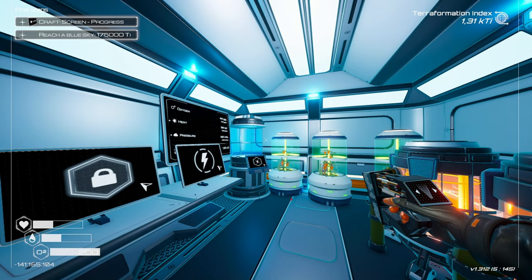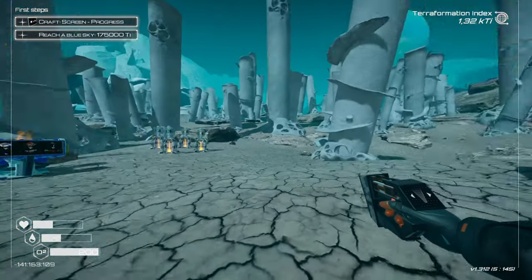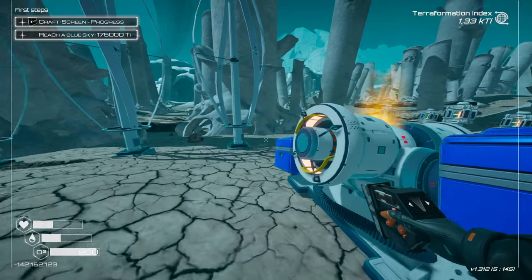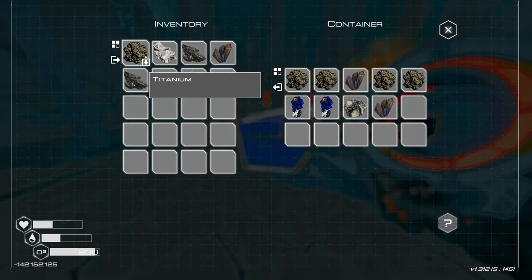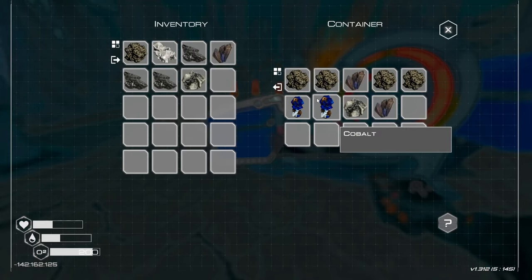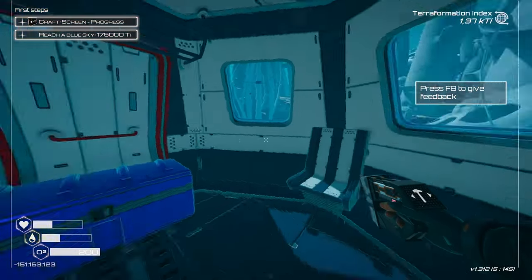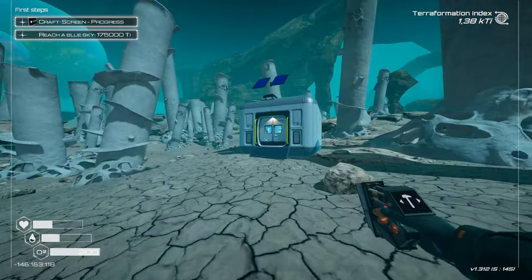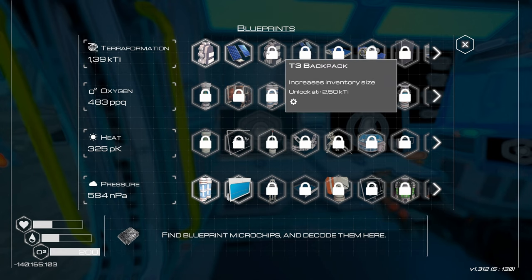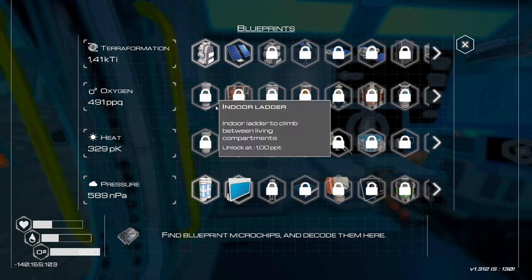Hello and welcome back to the continuation of our Planet Crafter series. As you can tell, we have just crafted a tiny base where we have been starting the terraforming process. By inserting ores we got some materials, and all that jazz. We can have the tier 3 backpack at 2.5, and we have this at one PPT which is kind of raw, rising.